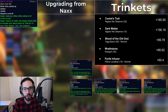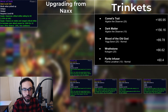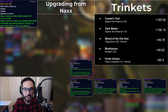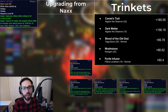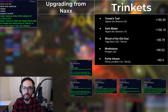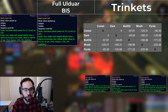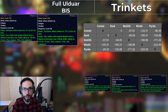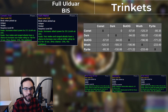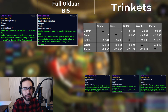Naxx BiS trinkets are Mirror of Truth and the Darkmoon Card: Greatness. Of those two, the one you want to replace first is the Mirror of Truth. These DPS numbers are for replacing the Mirror, and as you can see, that shouldn't be terribly difficult finding a replacement. Before you ask, Mjolnir Runestone is behind these five and is definitely more of a Combat Rogue trinket, which I'll get into in another guide. Pyrite Infuser drops on 10-man Normal Flame Leviathan, and Wrathstone and Blood of the Old God are both 25-man Normals as well. All of these are solid numbers, but the really big increases are Comet's Trail and Dark Matter — of course, they're Algalon trinkets. In full BiS, Comet's Trail is still your overall best trinket with Dark Matter in second. Wrathstone actually drops off a bit here. I'd rather use the Pyrite Infuser and Blood of the Old God together, even if that is some ridiculous amount of hit rating. Wrathstone does have a 20-second on-use, though, so it may not be modeled perfectly for your raid, and you eliminate some of the luck factor if you take it.